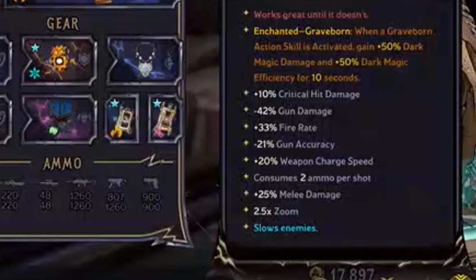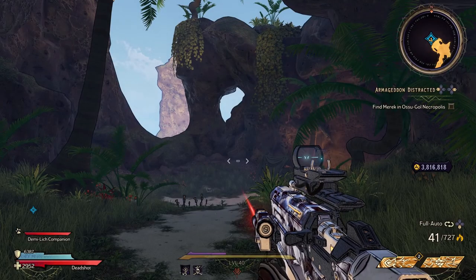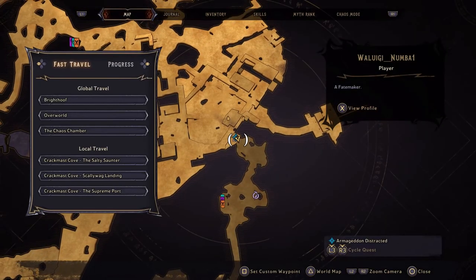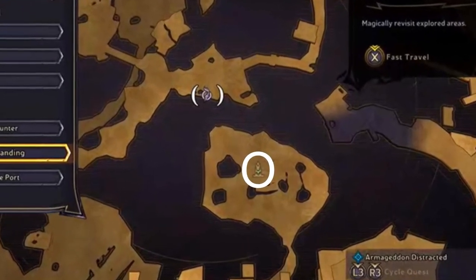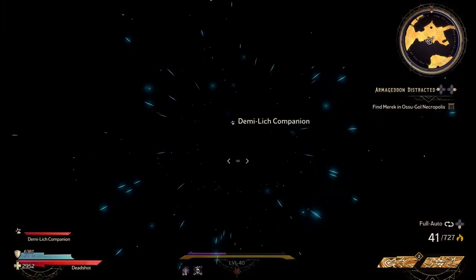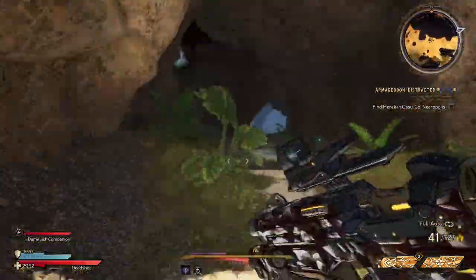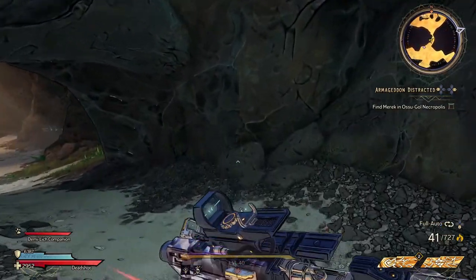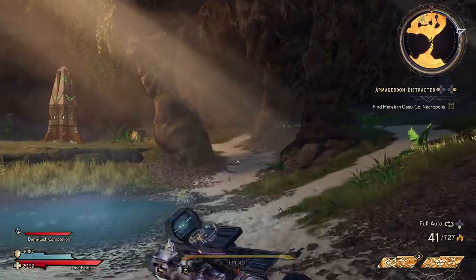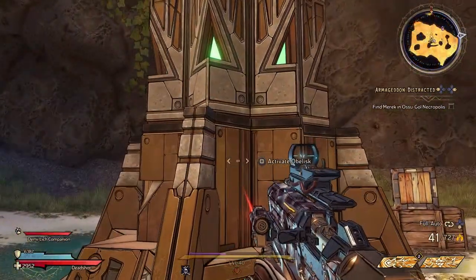The way you get this gun is to go to Crack Mast Cove. Head over to the Scallywag Landing teleport station and right next to it you'll see an obelisk. Teleport there and run up to the obelisk — you'll see that it's hidden behind a waterfall. Just run through the waterfall and you'll get into a little cave area where the obelisk is.